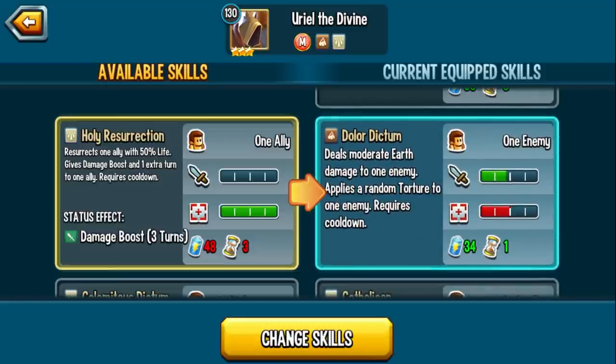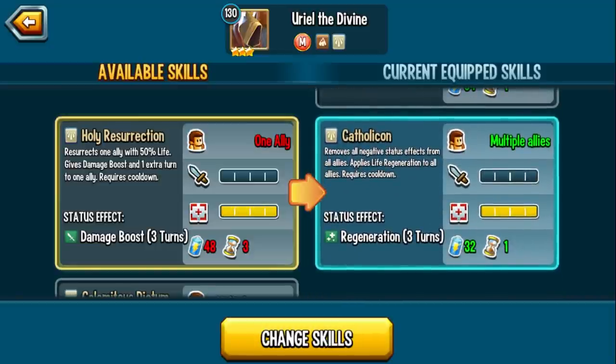We have Dollar Dictum: deals moderate earth damage to an enemy, applies a random torture. I really love when supportive monsters that are there to buff or resurrect can actually do something to the enemy, especially in the form of dots. Because they don't have high power or strength runes, at least you can dish out a damage over time effect that will take away a percentage of the enemy's life. Keep in mind some meta monsters are immune to torture — we brought up Elvira again, she gives the whole team status caster torture immunity. Poseidon has a means to torture permanently through Taster as well, and Lord Inheritor as well.